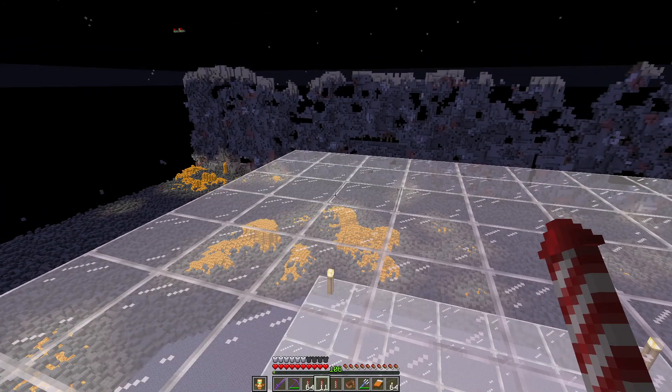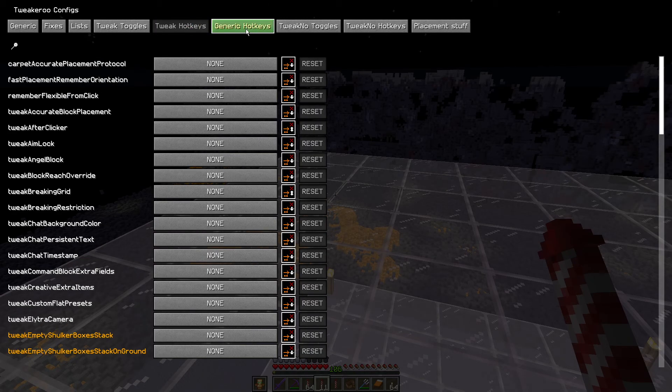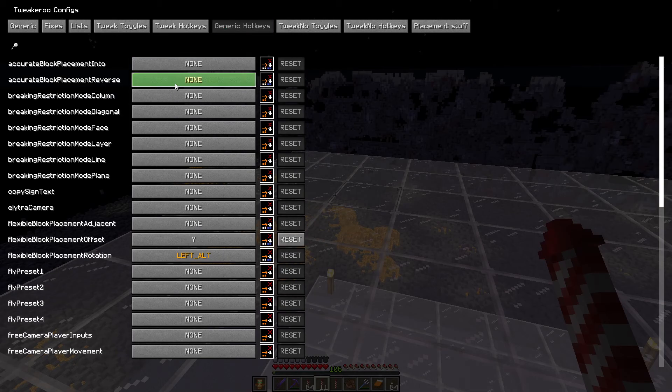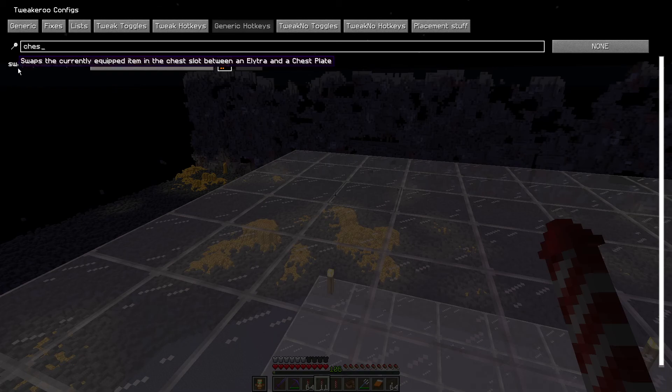As always, X plus C will open the Tweakeroo config menu. This one is in a different menu — it is in the generic hotkey, so you left click on that. I can never remember where it is, so if I just type in 'chest' you'll find this one here: the swap Elytra chestplate.